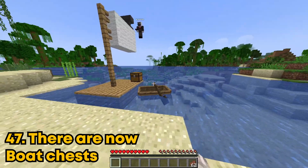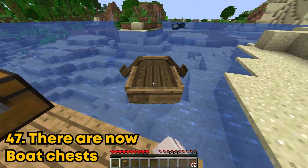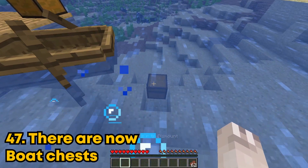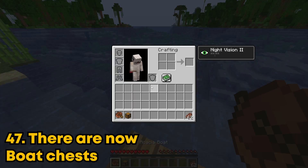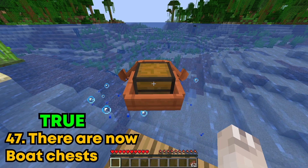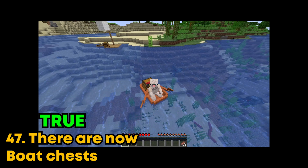You can now put chests inside of boats. I'm going to place it on this boat and then click on it with the chest. Wait, nothing's happening. Why isn't the chest going inside the boat? I finally figured it out — you actually have to craft the boat with the chest. I don't know why I got that one so confused.